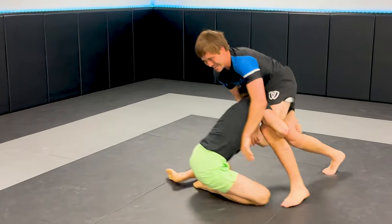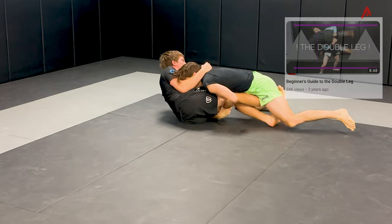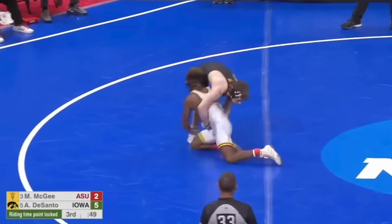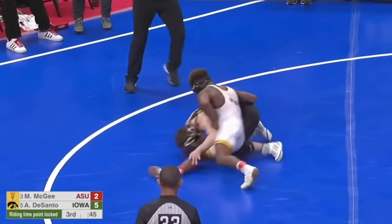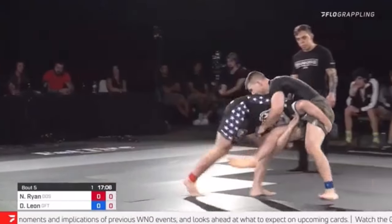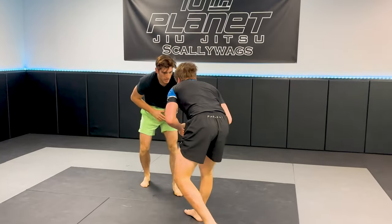Most coaches would teach you not to finish a double leg head side, but here we see it at the national tournament on the D1 level. McGee actually uses that same low single misdirection setup I just showed you, but transitions into a double. Here's Nicky Ryan hitting a standing double leg against Dante Leon, finishing head side in BJJ. It's a totally appropriate option, whether in wrestling, jujitsu, or MMA.